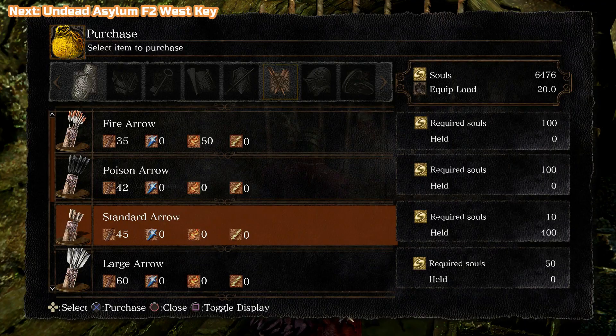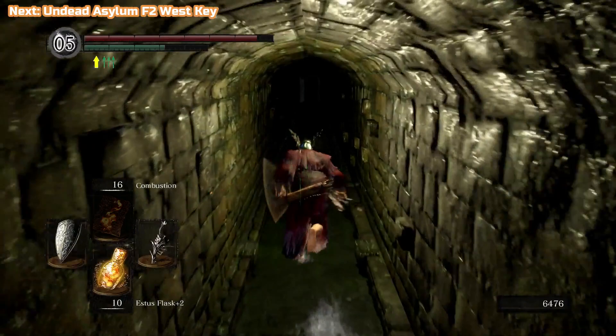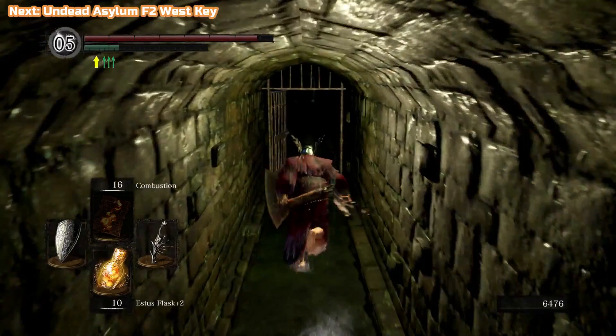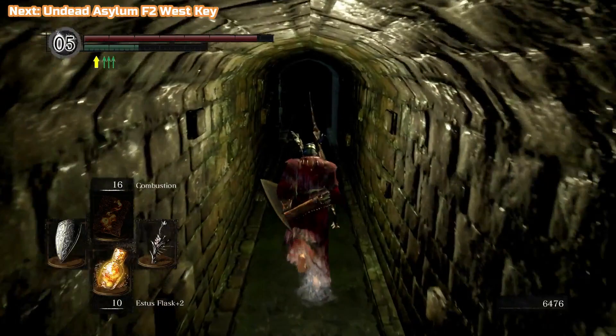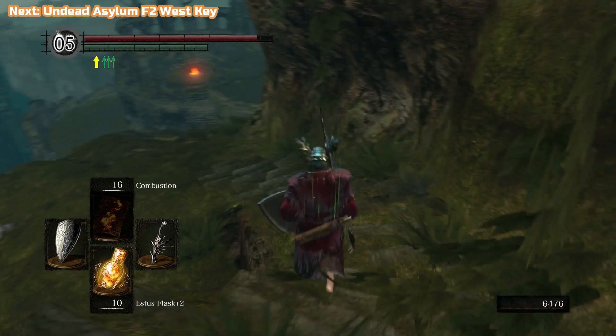You can buy poison arrows from that character — they're quite good. If you're struggling with a certain enemy and don't want to go near them, poisoning them and waiting it out is a good option. I won't be doing any of that — there's nothing I particularly need it for, and it would make the video a lot longer. You shoot roughly three arrows, they get poisoned and eventually die; you may need to poison them a few times.